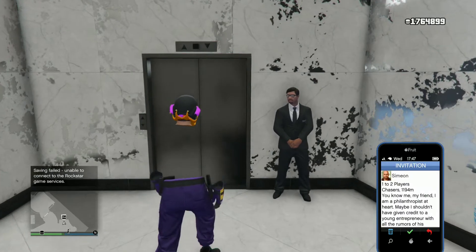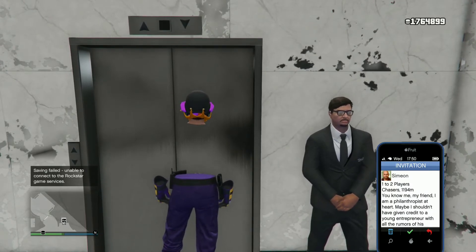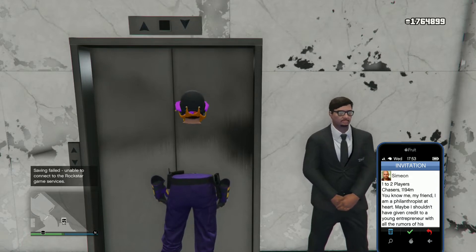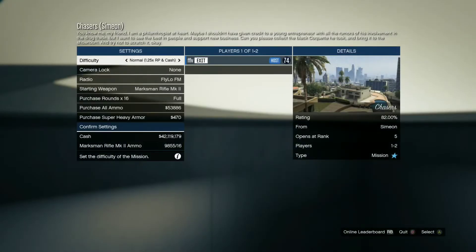After you do that it'll pop up on your job list. You want to pull up your Simeon job like this, walk up to the elevator, hold Start, and let go of the Start button as you hit A to accept your Simeon invite. It'll pull up the start menu. Then hit Start and hit A to accept, to walk into your penthouse.